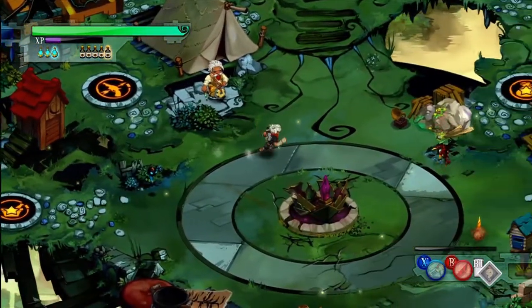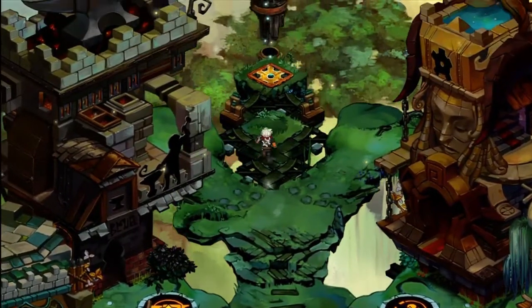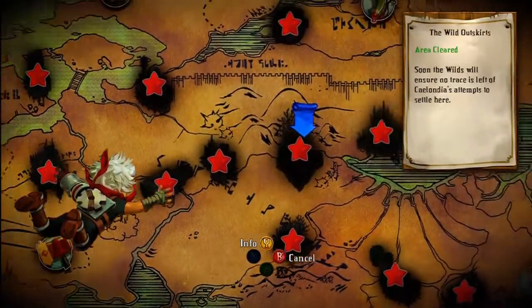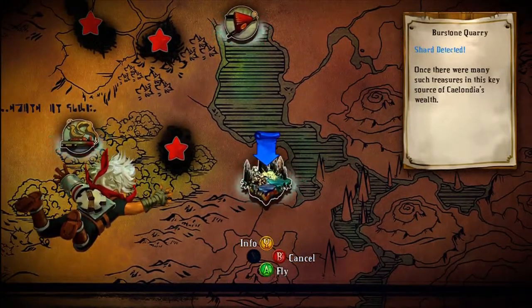With this loadout we can go ahead and start the next area. I'm pretty sure I'm going to switch out the mortar halfway through, but we'll see. Just a couple shards left — the quarry's gotta have one. So we know we're heading to a quarry, the Burrstone Quarry to be exact, if I can find it. Here it is.